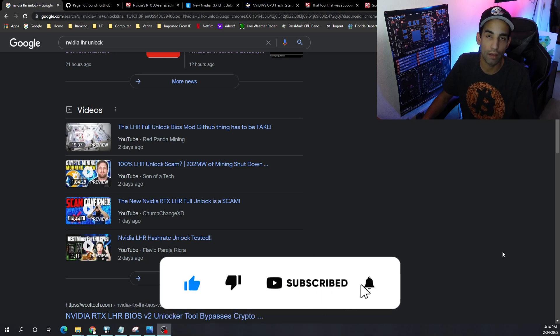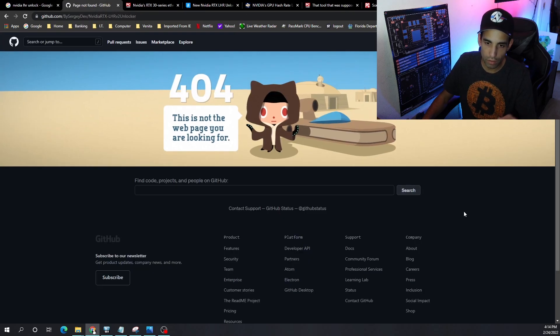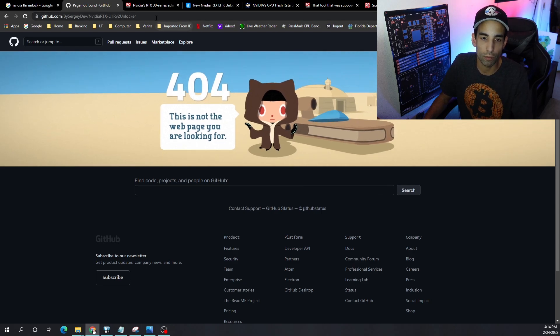Check out my buddy Chump Change XD, who had Red Pendant Mining and Yeti on to do a deep dive into what was actually happening. Basically, it was a link to a GitHub that was being spread — videos were getting hijacked from your favorite content creators. They were adding descriptions with links to various outlets like GitHub, and those links would install a program. If you unzipped it and ran the executable, it would install a whole host of malicious programs with all intent to compromise your system.